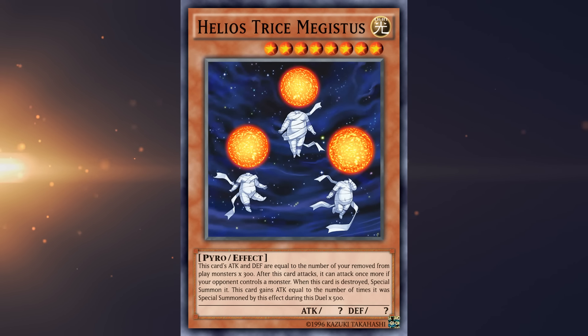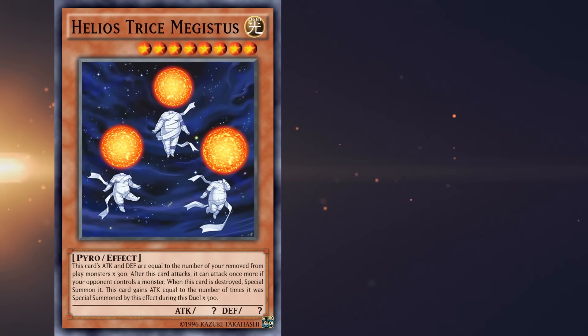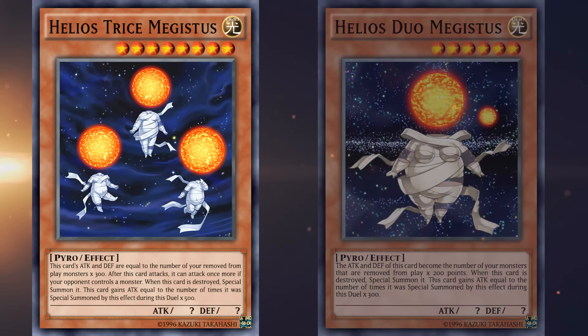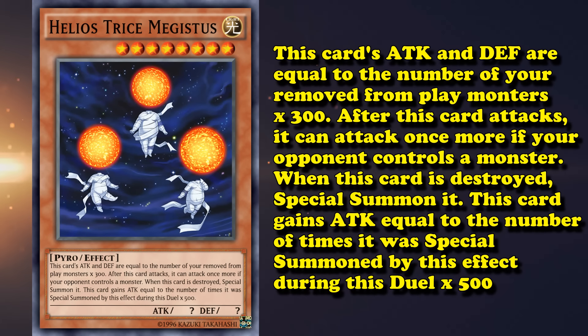Number 3, Helios Trismegistus. Of all the boss monsters on this list, this one is probably the easiest to bring out, as it doesn't have any kind of special summoning restrictions, and instead just has a way to bring itself out easier from the hand by tributing a Helios Duos Magistus. This one is on here for purely having a terrible effect — the card gains attack and defense equal to the number of banished monsters times 300. Not just cards in general, only banished monster cards give it attack. If this card attacks a monster, it can attack again, only if your opponent controls another monster, which is the worst kind of double attack effect.